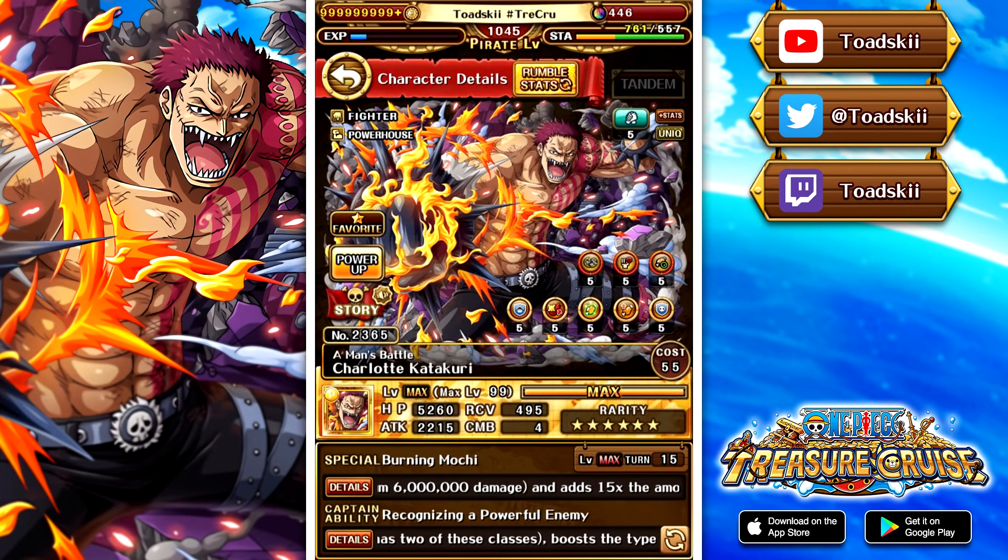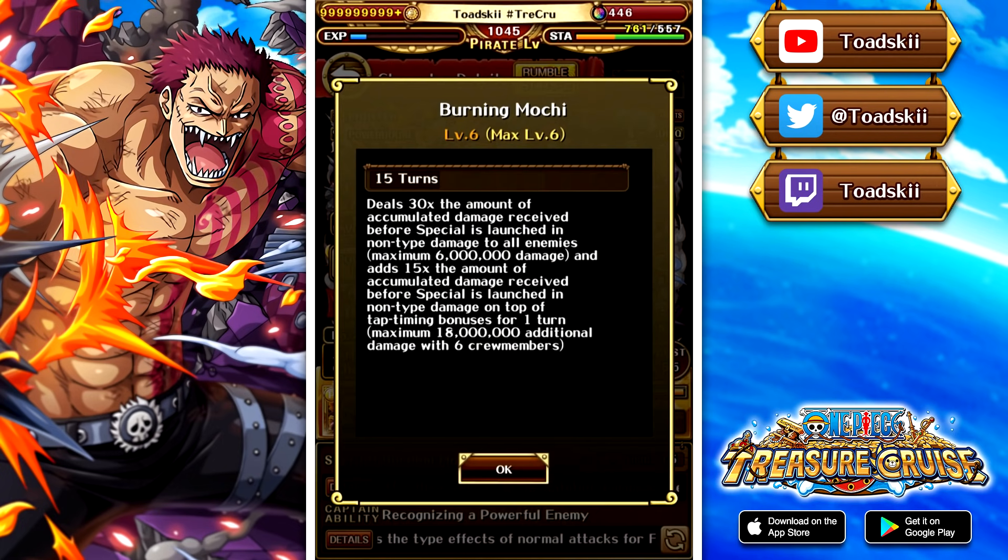Speaking of his special — 15-turn max cooldown — it deals 30 times the amount of accumulated damage received before you launch the special, capping at around 200,000 damage. So you need to take 200,000 damage to get the max cap of 6 million damage dealt. There's also an added effect that adds 15 times the accumulated damage received as tap timing bonus damage, giving you a max potential of 3 million damage per tap. With 6 characters on your crew, that gives you 18 million damage.